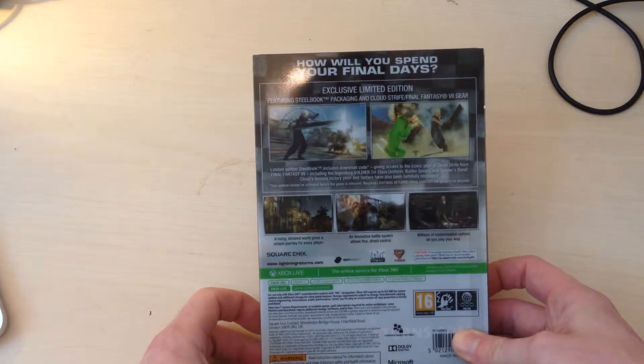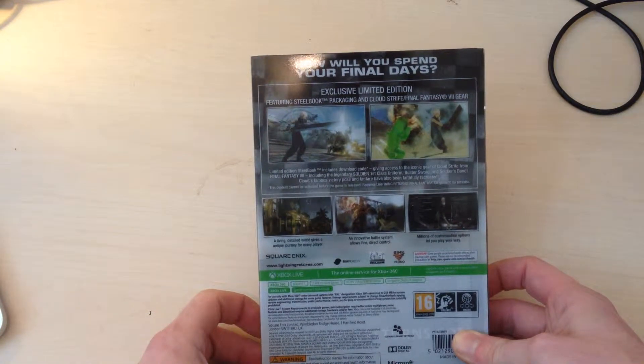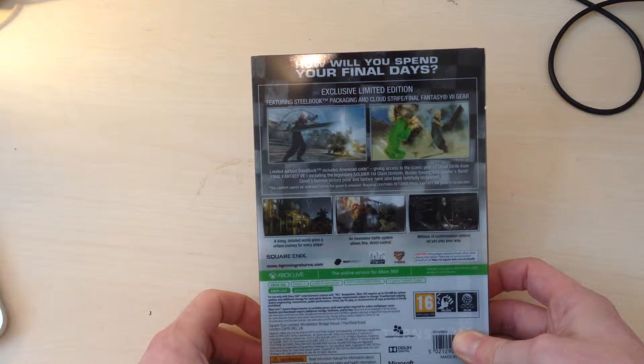This version is the Steelbox, and it also includes the Cloud Strife downloadable costume that you can wear in battle — we have it from Final Fantasy VII. So let's get into it.